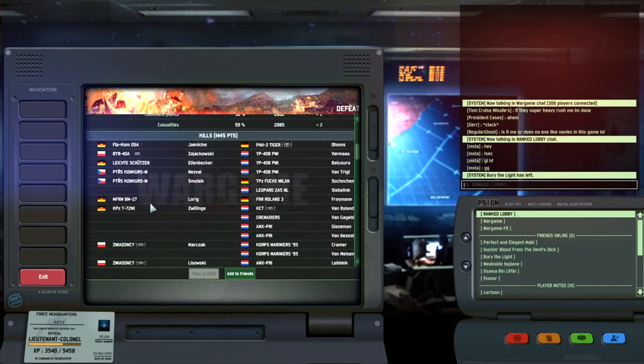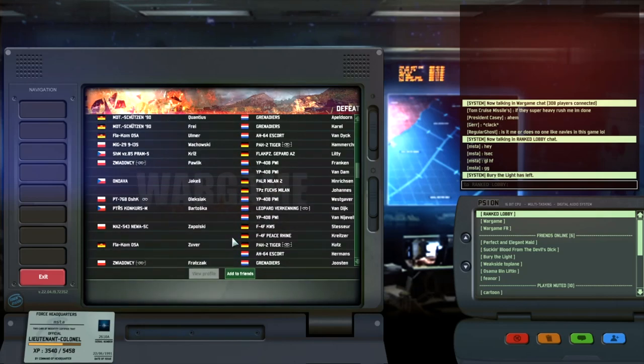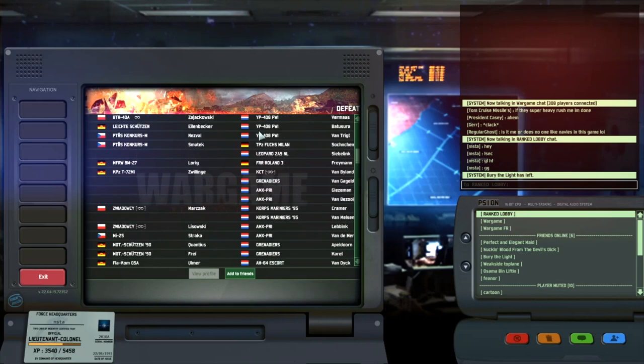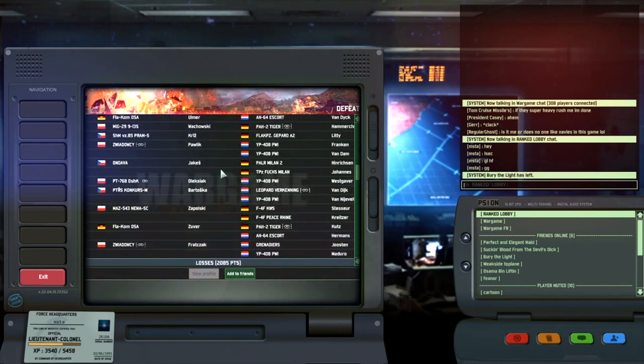Yeah, I mean I did some good kills - we killed the tigers, another tiger. I killed three tigers! Killed the 2a5. But the consistency of the deck is hard to keep the front, because infantry are not so powerful. I get moto surgeon 90 but versus Corp Mariner and stuff it's not much. I should have put the Granite on my deck probably - that's what I'm gonna do. Anyway, hope you enjoyed this one guys - if you did enjoy, leave a like, leave a comment. Thanks for watching and see you soon, take care.